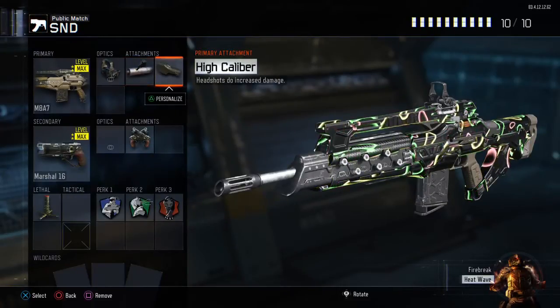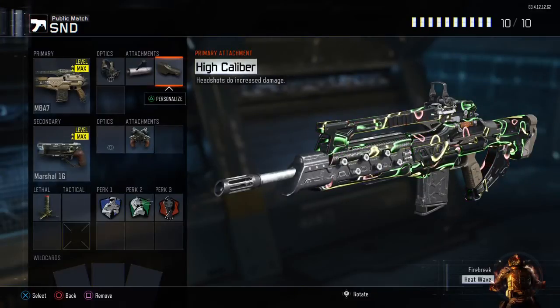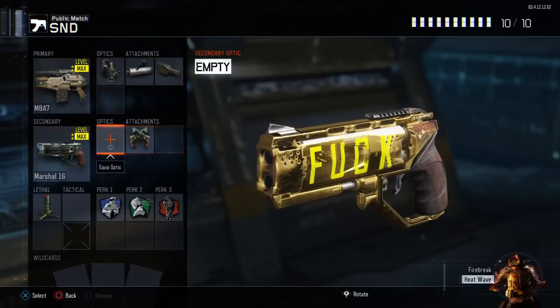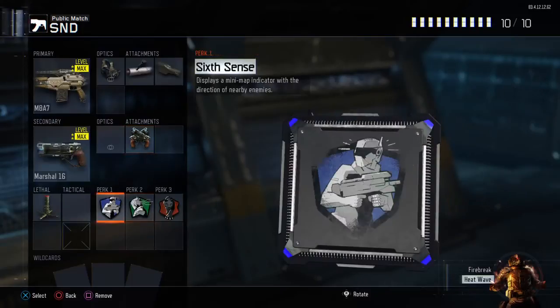I have high caliber so that a couple shots to the head will drop them. For secondary I have the Marshal 16 with dual wield, so if I get a hit marker on the first shot I have a second shot ready. I'd probably switch these out for the RK5 since I haven't been liking the Marshals much lately.